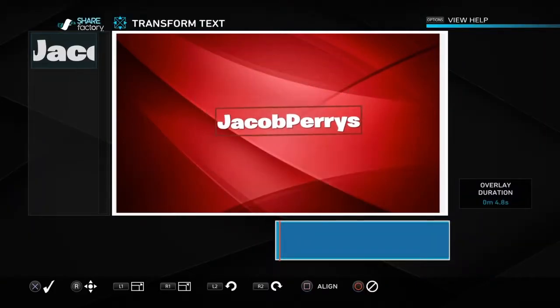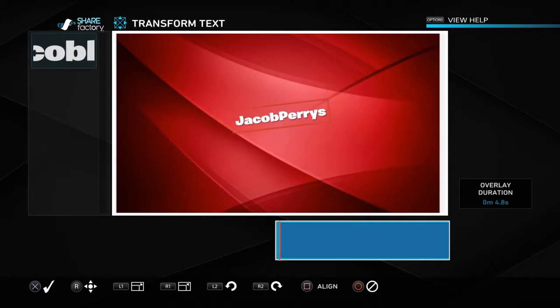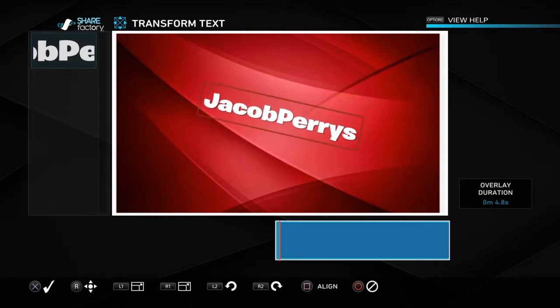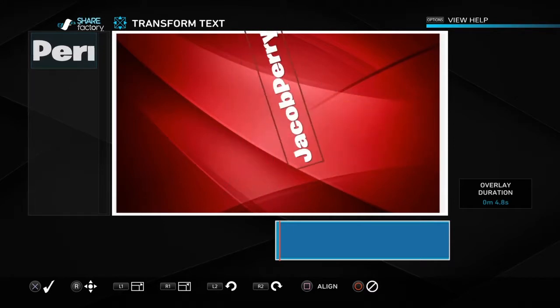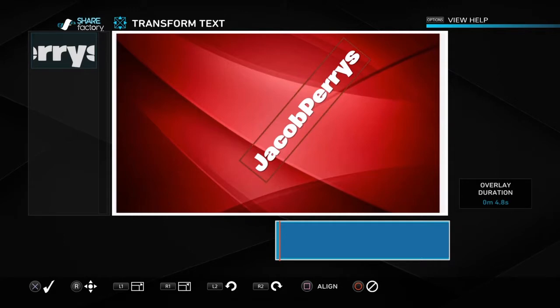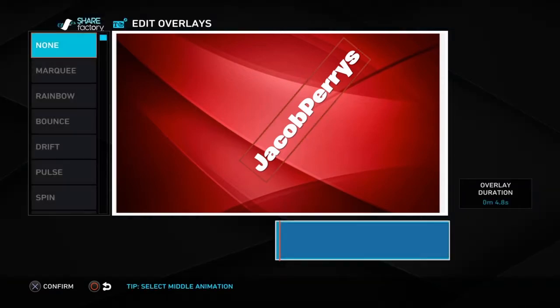L1 is to make it short and R1 is to make it bigger. R2 and L2 are just to rotate it, like this. You can do a text animation and then the middle animation.